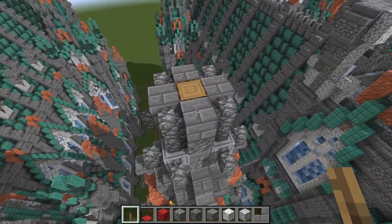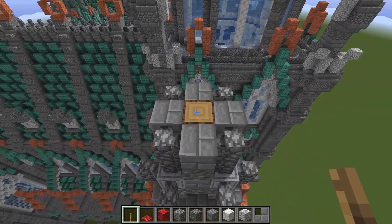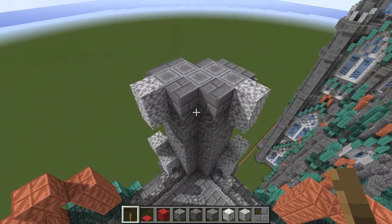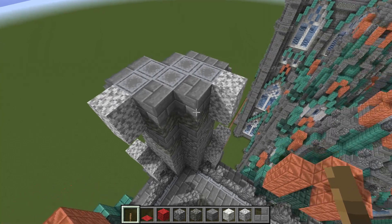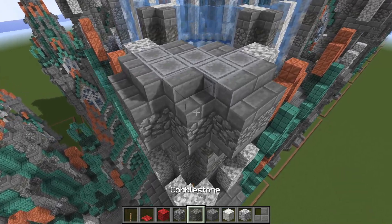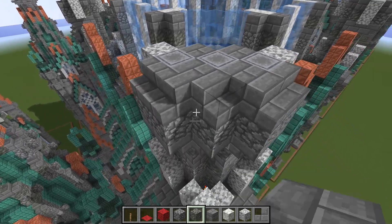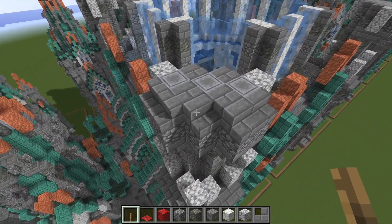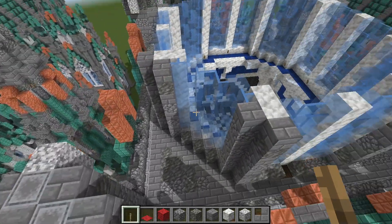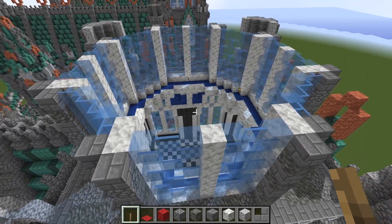Over here, we want four stone bricks, four cobblestone walls, and a tree trunk in the middle. For the buttress, we're extending up everything we just did, but with stone bricks now instead. On the front here we have stone brick stairs, so we need to make all that stone brick. Do the other three exactly the same, and continue extending up the octagonal lantern in the middle.